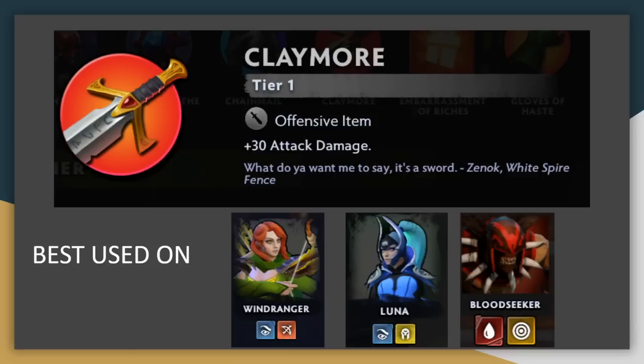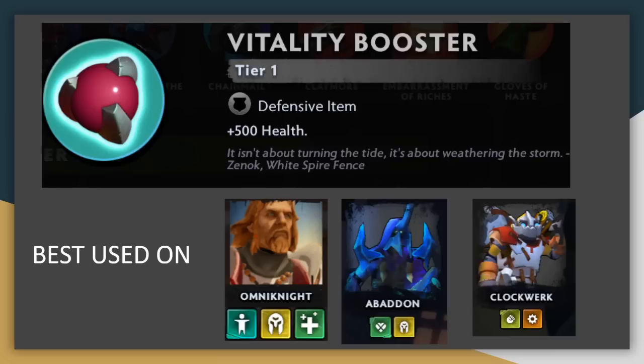Claymore is pretty straightforward — plus 30 damage on all your attacks. This makes it ideal for a unit with high attack speed, because more attacks means more usages of that 30 damage. Since it's a flat damage bonus, and units generally do not increase in attack speed as they level up, this is much more powerful in the early game where 30 damage represents a greater portion of your overall damage output. Vitality Booster gives 500 health, which is solid but nothing special. It's best on units with other damage mitigation like knights or warriors to give them more than 500 effective health.